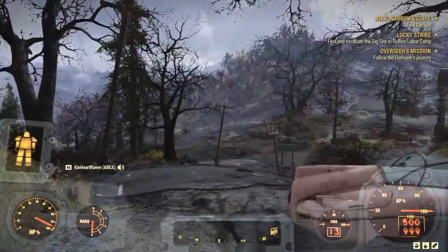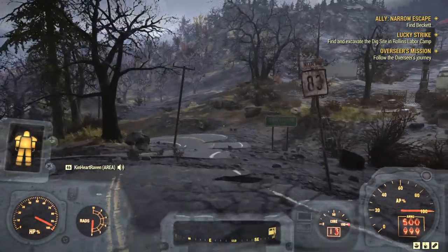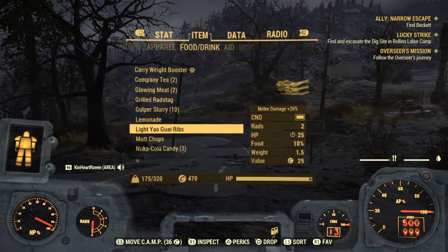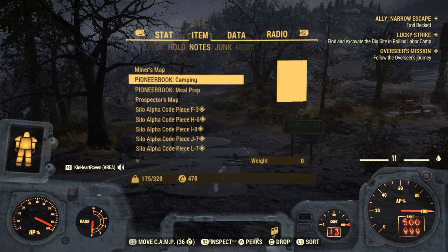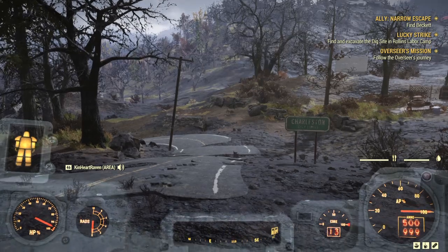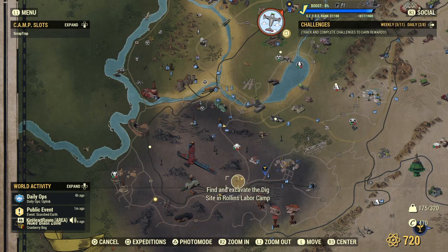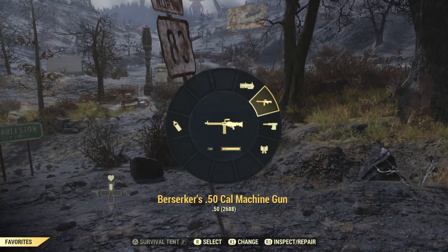There are a few things that require nuked equipment to make. What we're here for - I was just like, let's do a quick side quest. I've been holding on to maps forever. I did the excavator and it sent me to Roland's Labor Camp. Now I'm going to do a two-for-one because I'm going to mine for the dig site, but we're also going to go find Beckett - it's one of the ally missions.